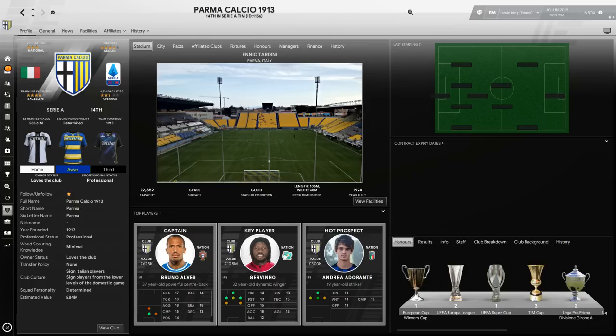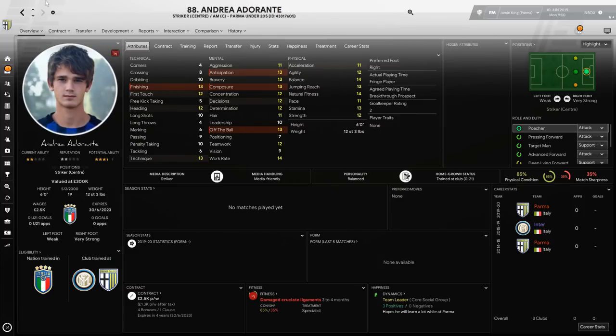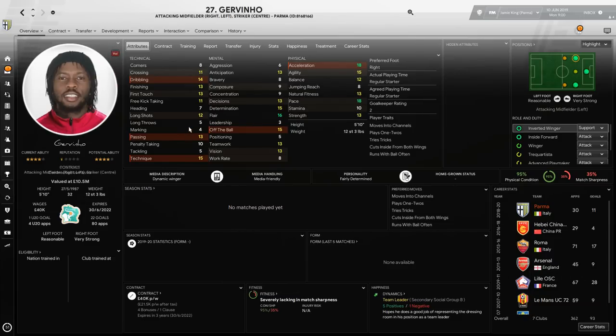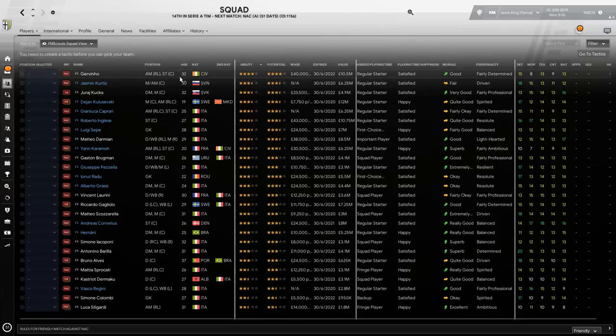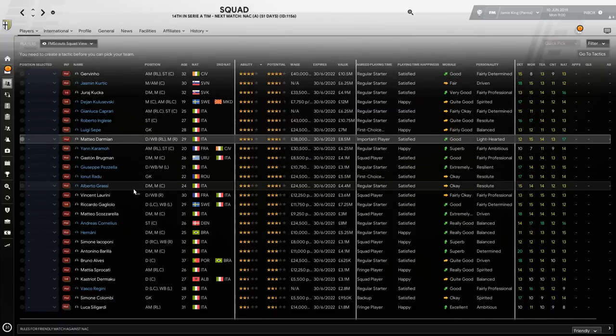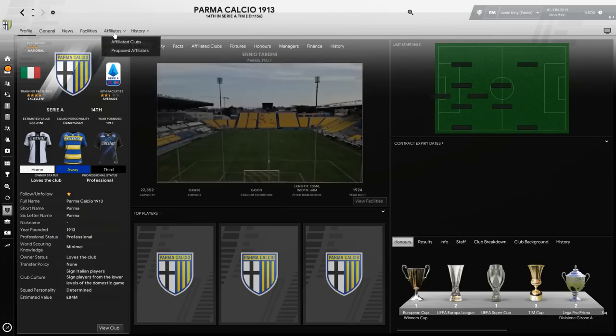They secured three straight promotions and returned to Serie A in 2018, but with all that history and those amazing players, they still haven't won Serie A. They have a really good capacity stadium, a club value of 83 million, four-star training, and two-and-a-half-star youth facilities. Your hot prospect is Andrea Adorante. You also have Jovino, who played for Arsenal — a good option on the left at 32. There's also Damian, who played for Man United, a solid right back. However, the majority of your team is on loan, including wonderkid Dejan, loaned from Juventus.